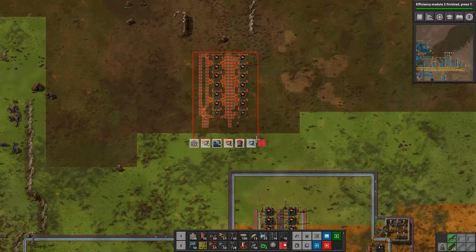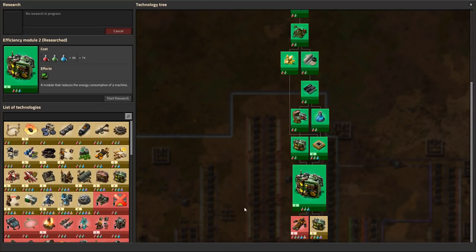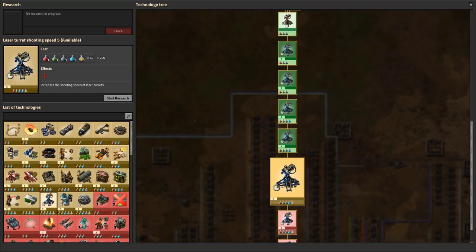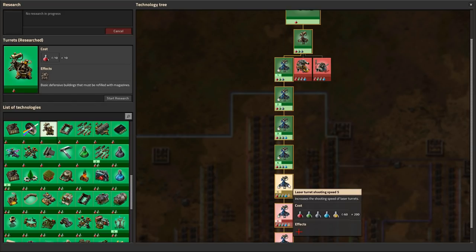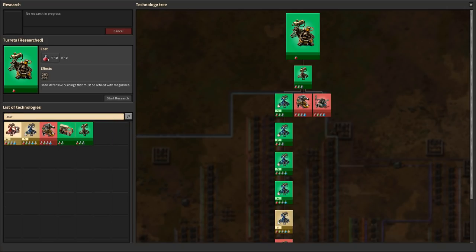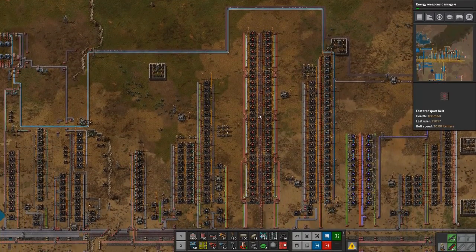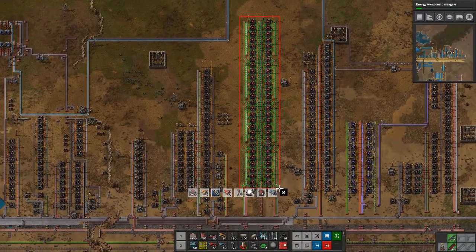These need productivity modules in them and that's very useful. Now let's look at the laser upgrades - shooting speed, energy weapon damage - okay yeah let's do that. Everything is going to halt for a while, but that's fine. As long as I cut this I can always just plop it back down.